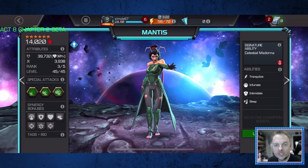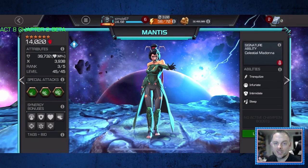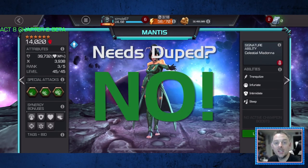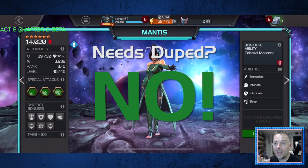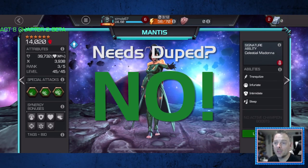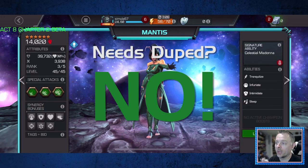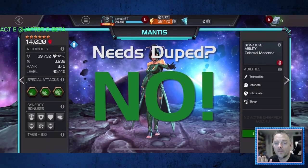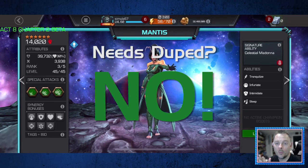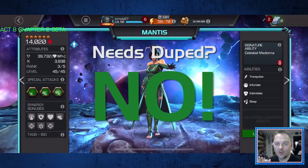Let's start with a question I see most often in comments on guides like these: does she need to be awakened? For Mantis the answer is absolutely no, and actually the gameplay you're going to see from me here in a second is all from an unduped rank 3. The dupe increases her utility but has absolutely no effect whatsoever on her damage.